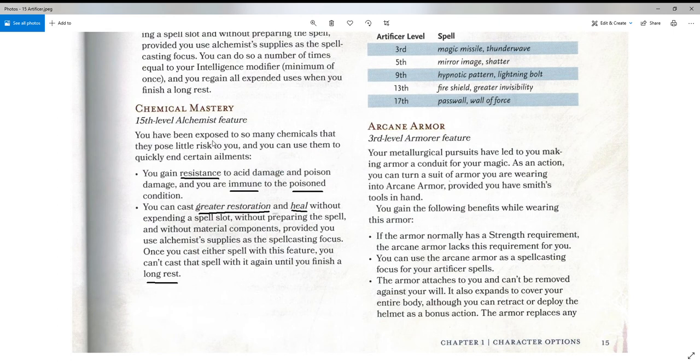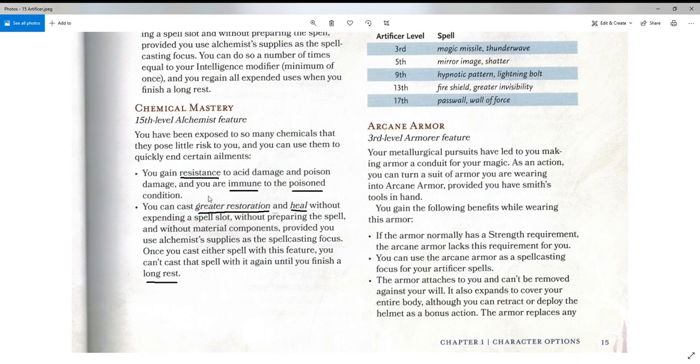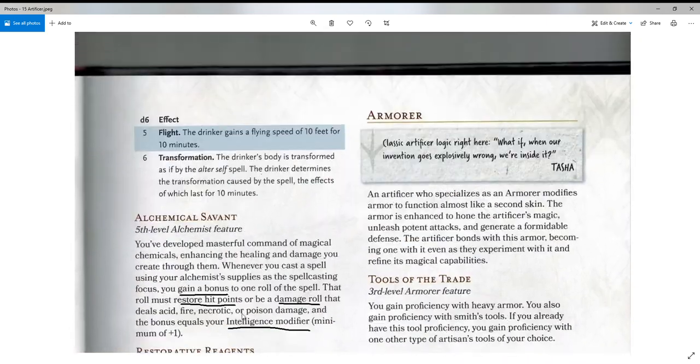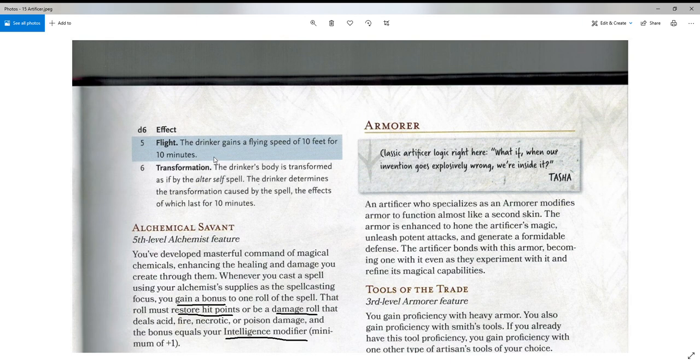At level 15, Chemical Mastery: you've been exposed to so many chemicals that they pose little risk to you. You gain resistance to acid damage and poison damage, and you are immune to the poisoned condition — very useful given how much poison is used in D&D. You can also cast Greater Restoration and Heal without expending a spell slot, without preparing the spell, and without material components, provided you use Alchemist's supplies as the spellcasting focus. Once you cast either spell with this feature, you can't cast it again until you finish a Long Rest. I would let them pick which of the six elixirs they wanted each time — I think that's needed for this class to really be desired by a lot of players.